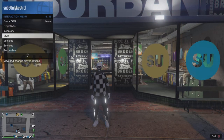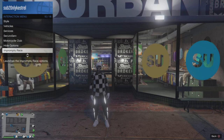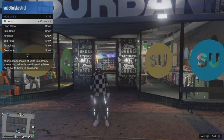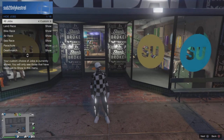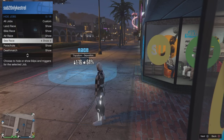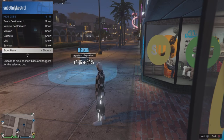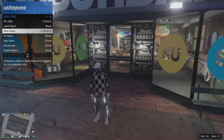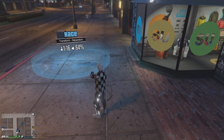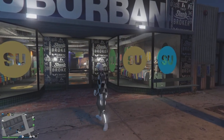Once you are there, open up your interaction menu and go down to hide options. Go into jobs and put it on custom, making sure everything on this list says 'show.' As you can see, it should say 'show' on every single item on the list, and once it does you will see the job appear right there.